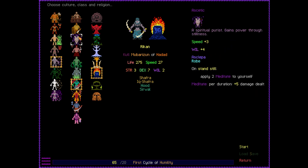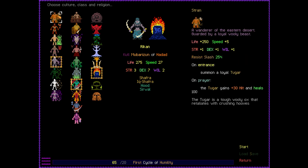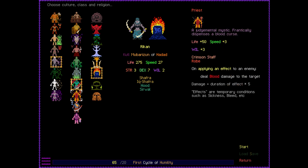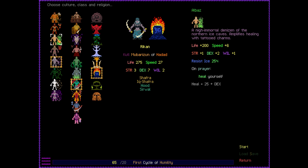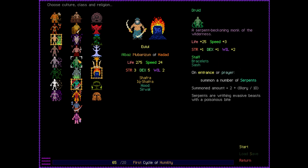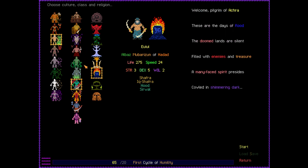In the middle is the class type, and then you select your god. Your class sets your base stats — what you're going to be good at from the get-go and your starting gear, giving you some bonuses. Then you select your abilities, or your prayers. For this particular run, there's a build I've been wanting to try: the Albez, which is a nigh-immortal denizen of the northern ice caves, with amplified healing from tattooed charms. We get extra life, some speed, strength, dexterity, will, and resistance to ice. On prayer, we heal ourselves.